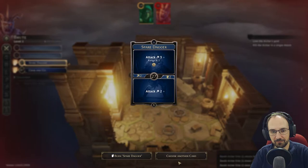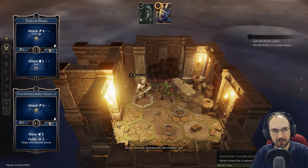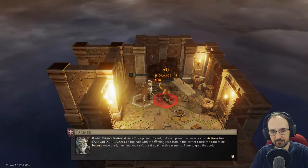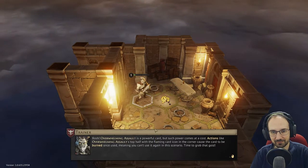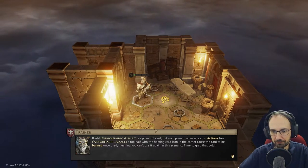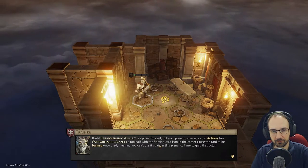We burn a card to avoid dying, then use our Attack 6 — which is enough to kill her. Overwhelming Assault is a powerful card but it comes with a cost: the flame icon means it is burned once used and can't be used again this scenario. Now we need to grab the gold.